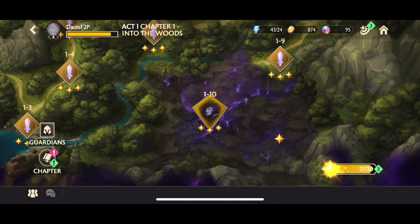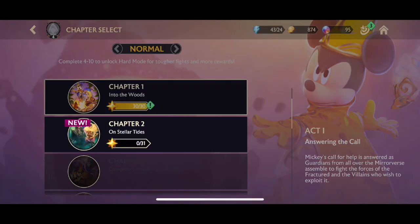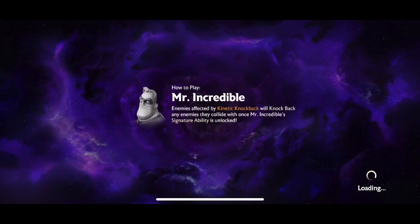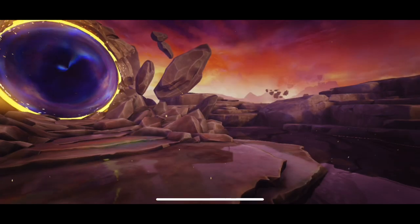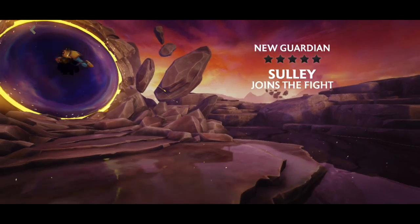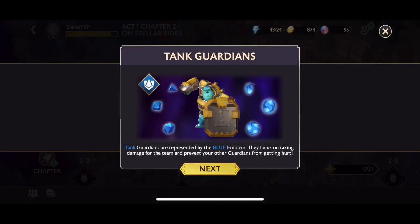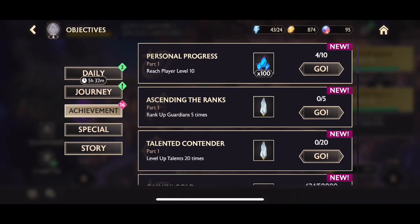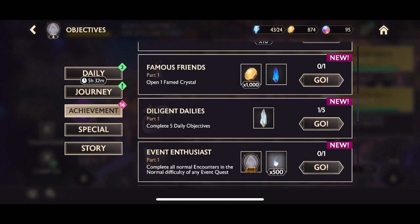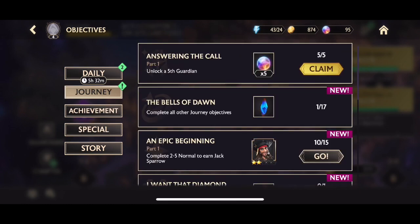Once we've done this fight, we have completed chapter one on normal difficulty. That was very simple and didn't take too long. Completing it gives us all our style ratings, which gets us some more universal motes. Completing 1.10 also rewards a two-star Sully — after his buff he's an absolute tank. That's my first tank guardian on this new account and I'm going to take him up all the way to level 10.